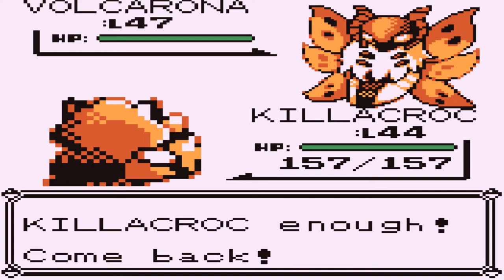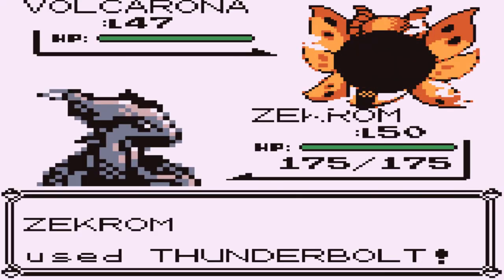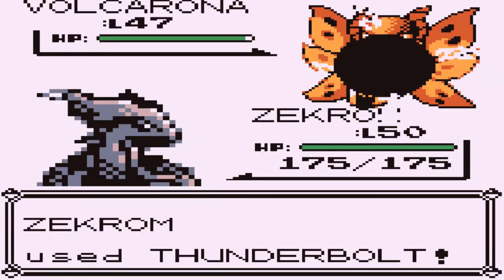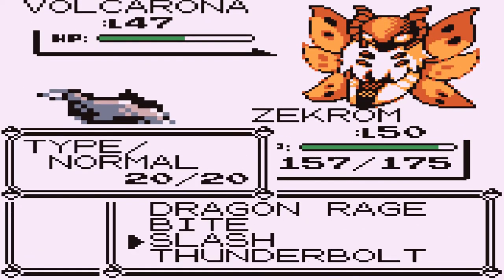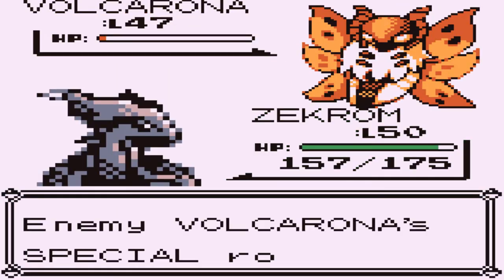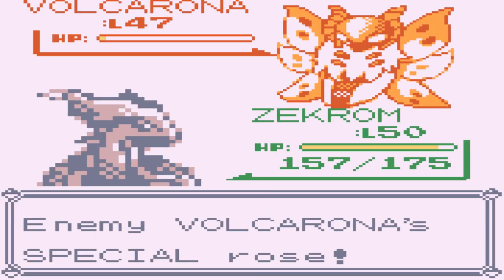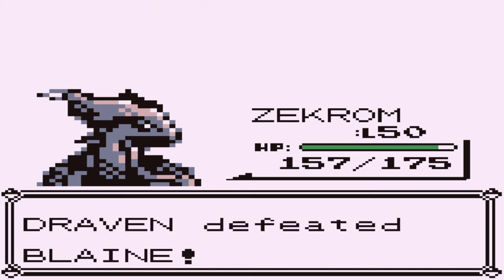Let's go ahead and switch out to Zekrom. Volcarona — I want to say it's a pseudo-legendary, but it does evolve so it's kind of legendary. Let's go with Thunderbolt. Volcarona nearly defeated, but here comes a Super Potion wasting a move. Thunderbolt again — doesn't defeat it. Here comes Bug Bite — that doesn't do anything. Slash attack. Slash attack does it. Here comes Quiver Dance — that's one of its most powerful moves, and its speed has risen. That is a scary move. But too late — Slash attack does it, and Blaine is no more.